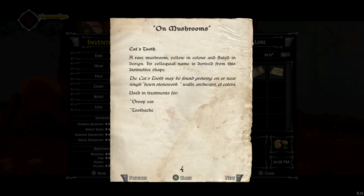Cat's Tooth — a rare mushroom, yellow in color and fluted in design. It's colloquially named as derived from this distinctive shape. The Cat's Tooth may be found growing on or near rough-hewn stonework walls, archways, etc. Used in treatments for droop ear and toothache.